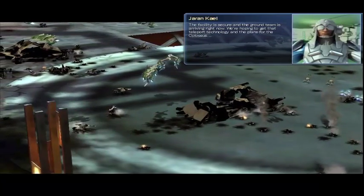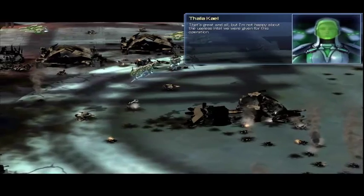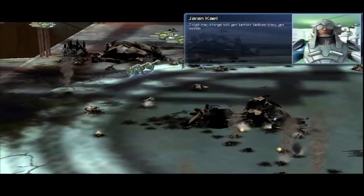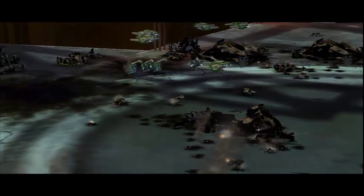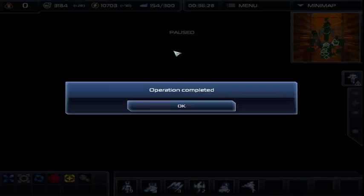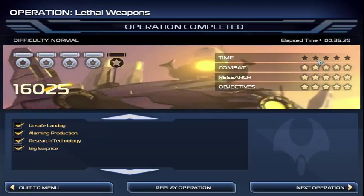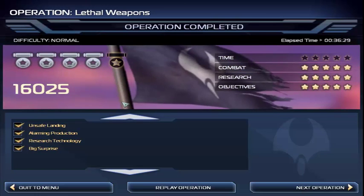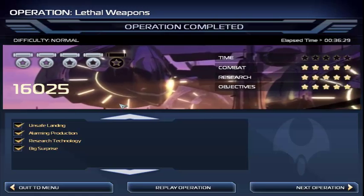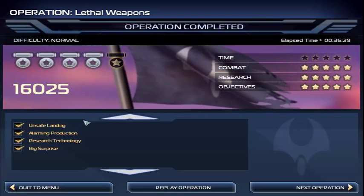The facility is secure and the ground team is arriving right now. We're hoping to get that teleport technology and the plans for the Colossus. I'm not happy about the useless intel we were given for this operation. Things will get better before they get worse — that's what they all say. Trying to break that line was a lot harder than I thought it was going to be. But yeah, that was Operation 2. Next time in the let's play Supreme Commander 2 — in the Aeon chapter, we'll carry on. Let's see what Chapter 3's got for us. I've been Bloodcast, you've been you — join me again next time. Thank you for watching folks, take care.